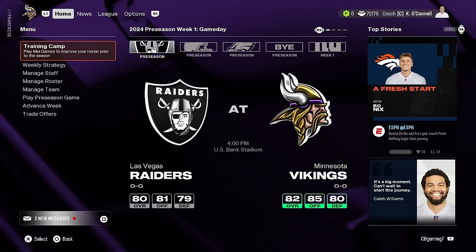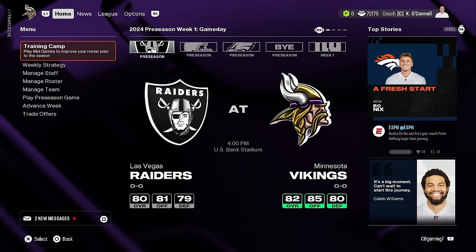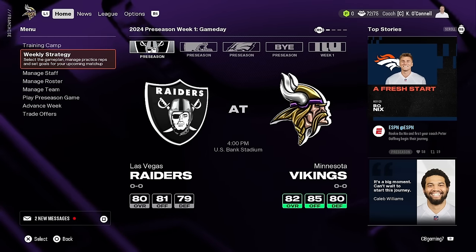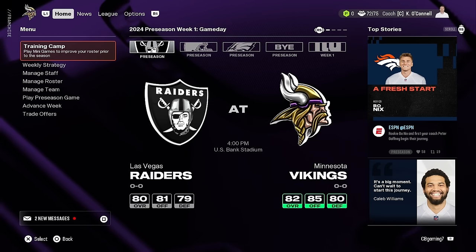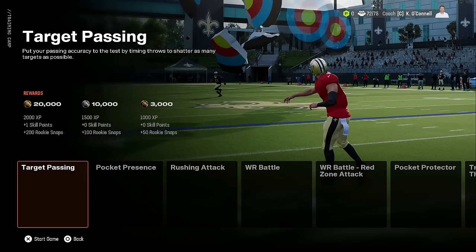There is a difference in how things work. On this front screen you now have a lot more information, plus you have the top stories on the right side. The hub is where you'll do most of your stuff, and we'll look back at this after I simulate the first week so you can see what it looks like once games are played.